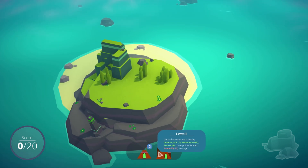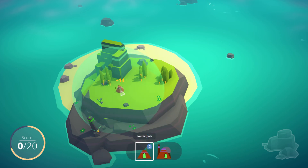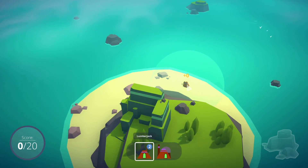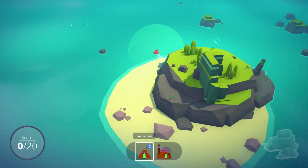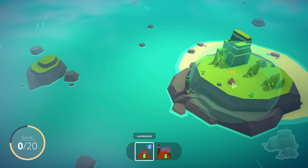Each of these buildings has information. For example, the sawmill gets a bonus from each nearby lumberjack, warehouse, and statue, and loses points for each sawmill in range. Lumberjacks get a small bonus from each nearby sawmill and statue, but lose points from a lumberjack in range. They have this kind of range indicator so you can see the points value you're going to get when you place a building. We should try to get this into range of as much as possible.